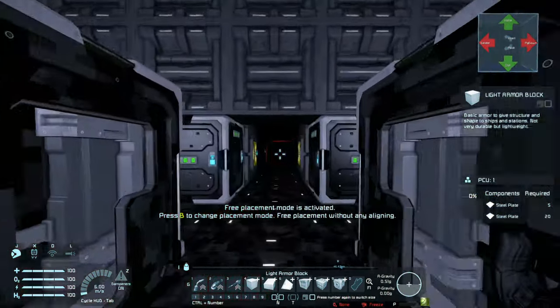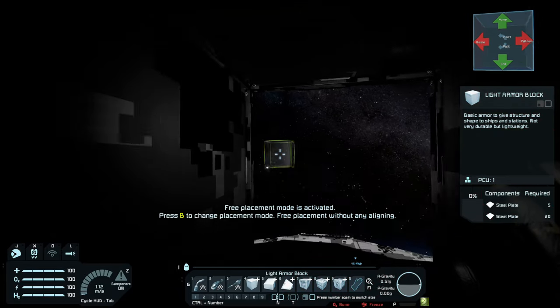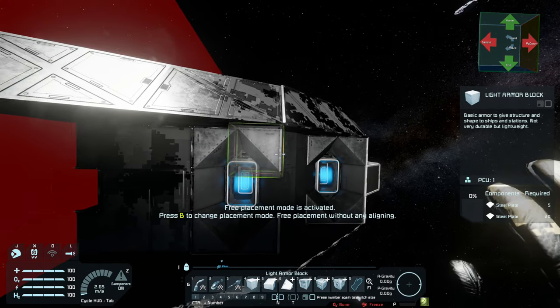Alright, let's make a start on the episode and start modifying the front of the ship. I want to get rid of these thrusters.